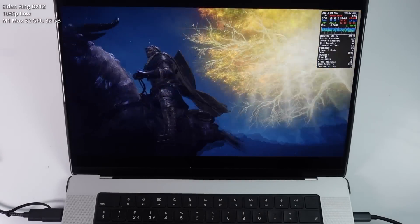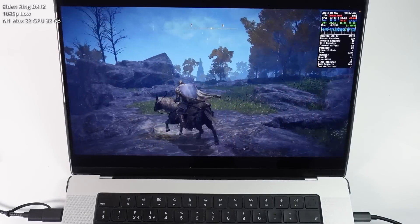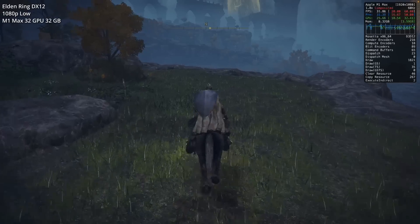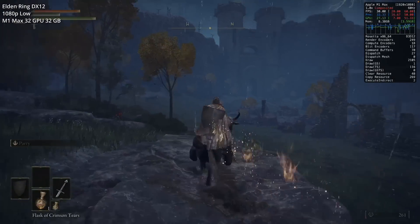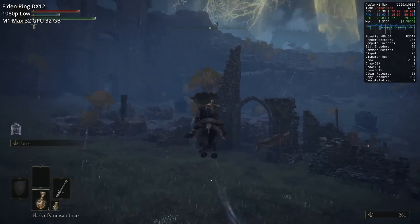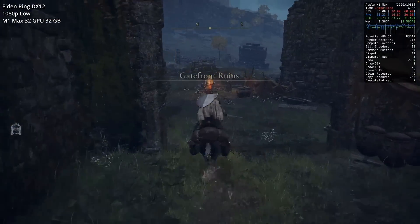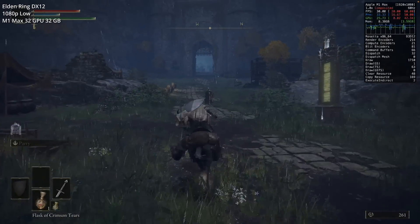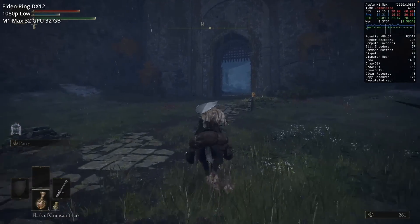Next up is Elden Ring, one of the most requested titles for compatibility on Apple Silicon. Running on the low graphics setting at 1080p, you'll want to turn it down to low to get as much frame rate as possible. To launch this game we can't use the Easy Anti-Cheat version — we need a fix to launch the non-Easy Anti-Cheat version, which also means no online multiplayer. Check the link in the description for the Elden Ring Apple Gaming Wiki article; we'll be making a video tutorial on it in the future.